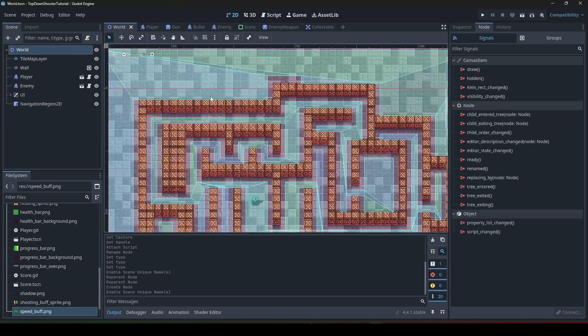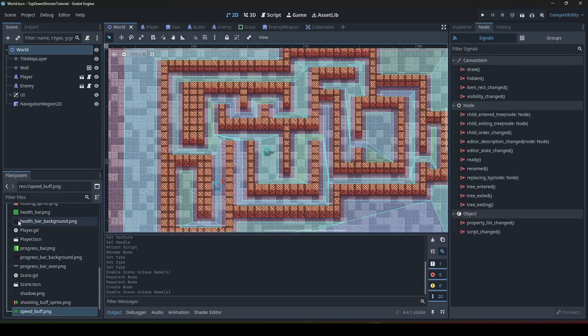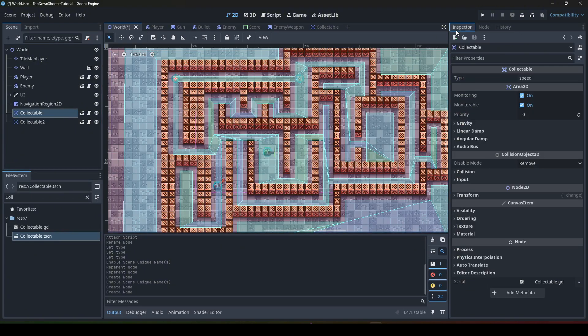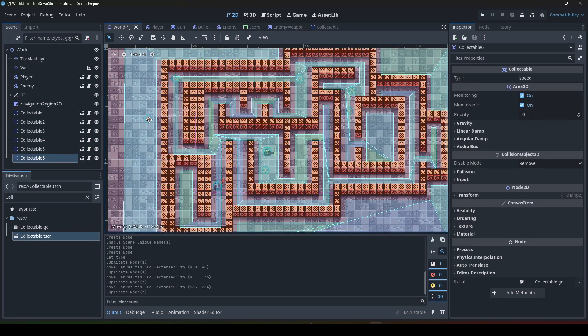Now we go to our map scene — I've prepared this map already. We add a few collectibles using collectible.tscn, then set their type in the inspector. By default I have 'speed', but we set one to 'heal' and one to 'speed'. We can duplicate them multiple times with Ctrl+D and place them around the world.